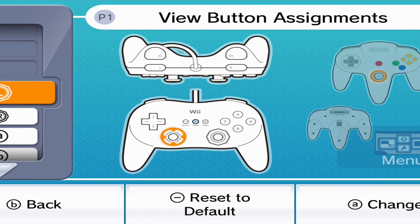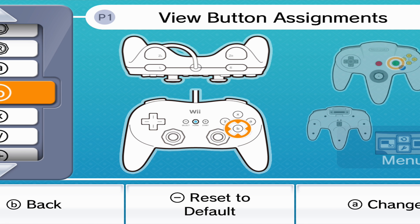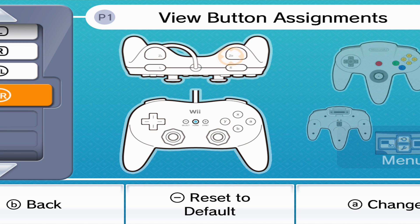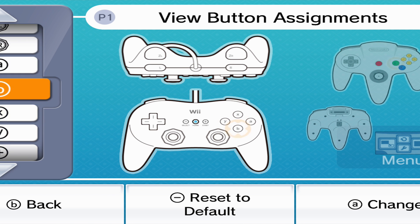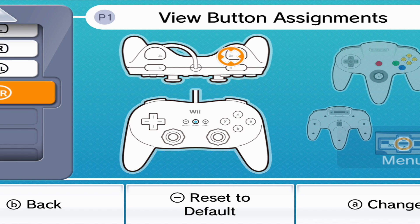I need to check real quick. When you're - it wouldn't be my right stick would it? I swear it was Z. Go down to where Z is - is it left trigger? I'm gonna hit left trigger and see what it does. Left Z but it wasn't working for me.